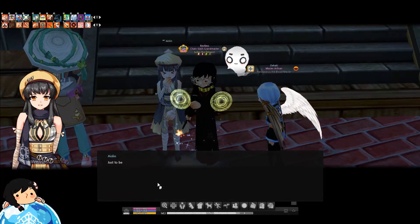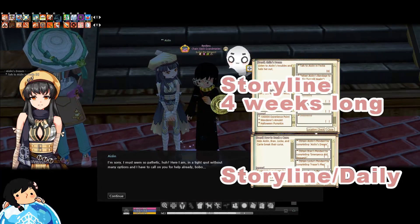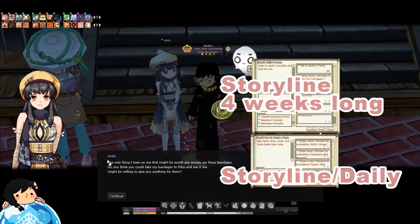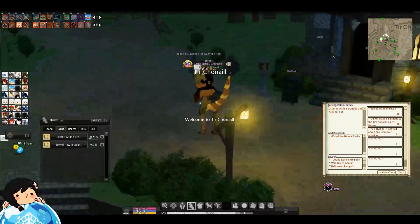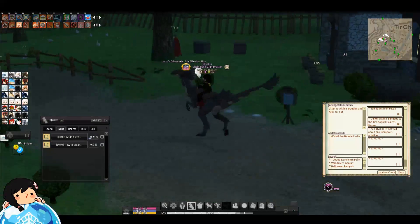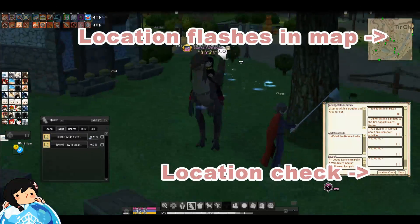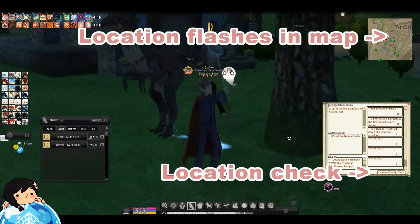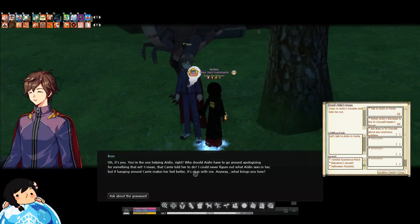When you guys do this event, you will get two quests — one quest for the whole storyline and a daily quest. If you do the daily quest, you will get some stickers every day, so be sure to do them. A little tip here: if you guys can't find certain new NPCs, remember to click on the location check on your quest and you'll be able to spot them that way. That's one little tip to find some new NPCs you guys aren't familiar with.